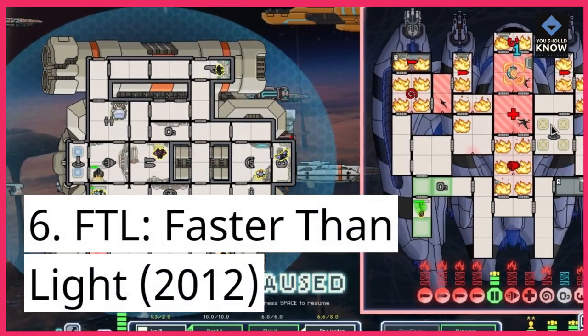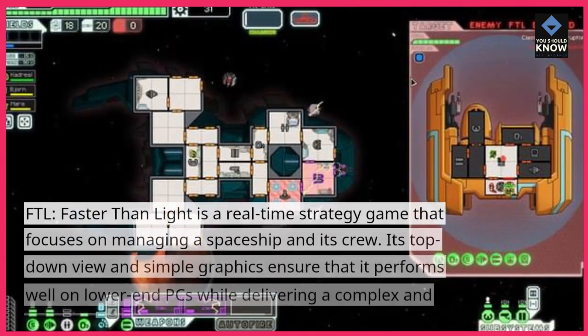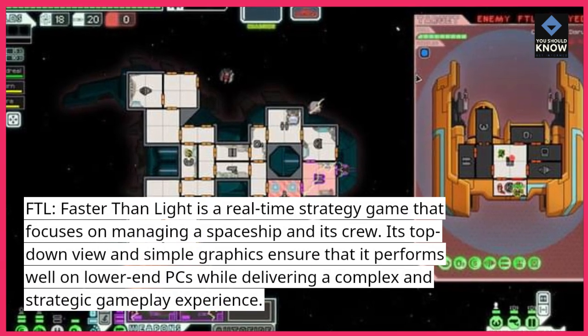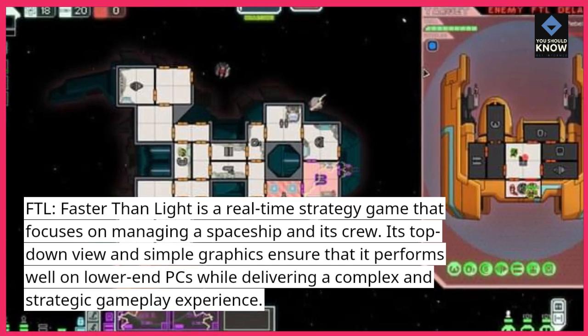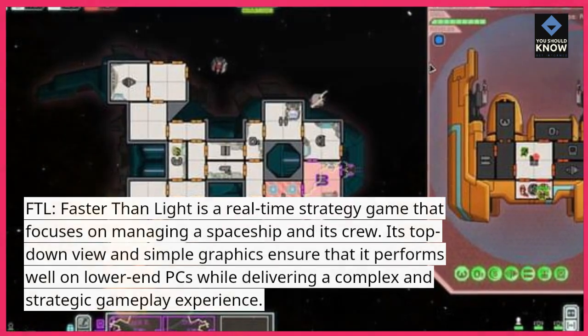6. FTL: Faster Than Light, 2012. FTL: Faster Than Light is a real-time strategy game that focuses on managing a spaceship and its crew. Its top-down view and simple graphics ensure that it performs well on lower-end PCs while delivering a complex and strategic gameplay experience.